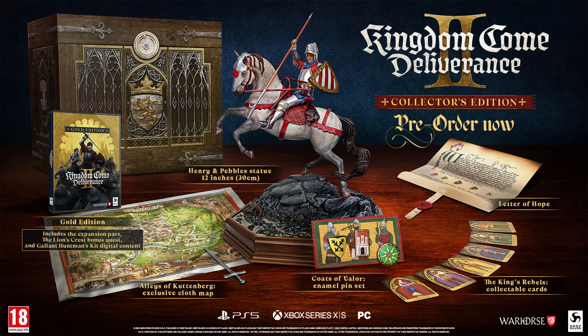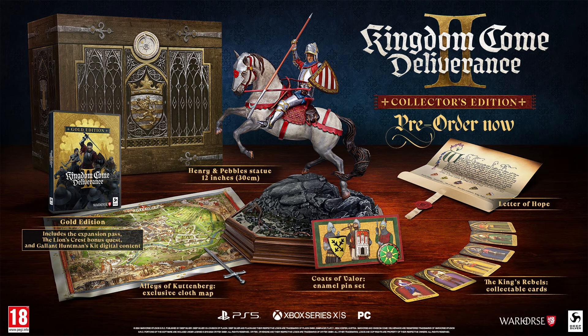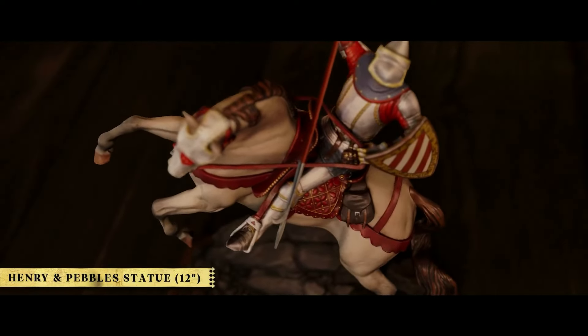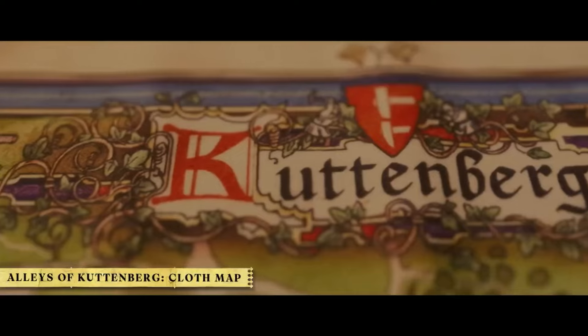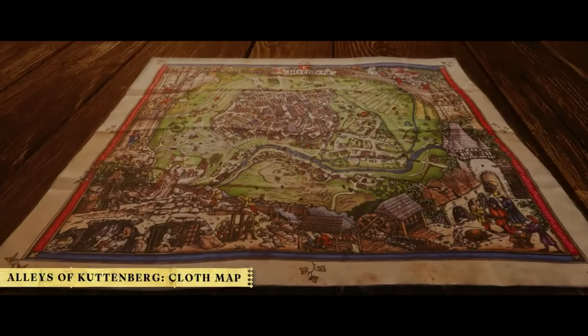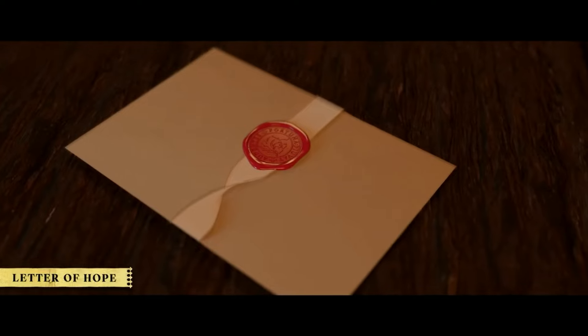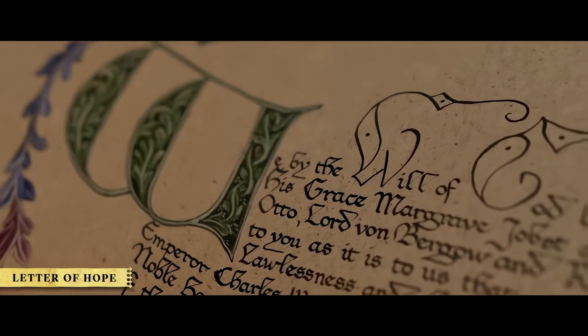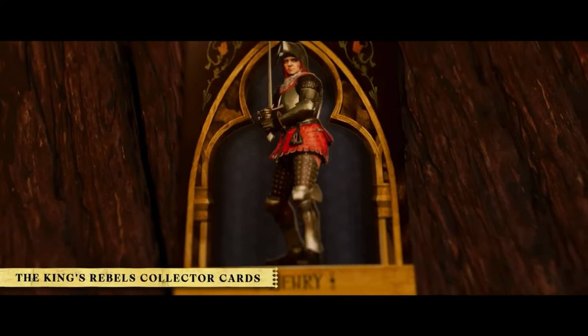It includes everything from the Gold Edition, plus a bunch of loot: a majestic-looking 12-inch statue of Henry and his horse Pebbles, a cloth map of Kuttenberg, an enamel pin set featuring the Lords of Lipa, Prague, and the Cumin Shield, the Letter of Hope Hans took to Trotsky Castle, and the King's Rebels collectible card set.